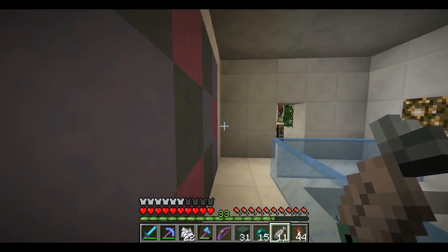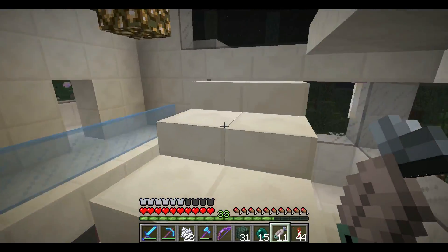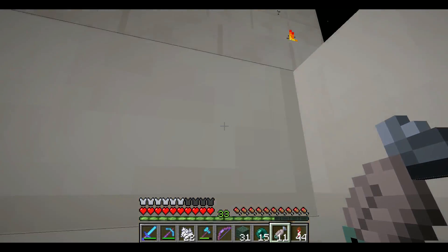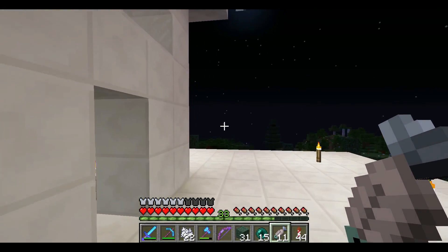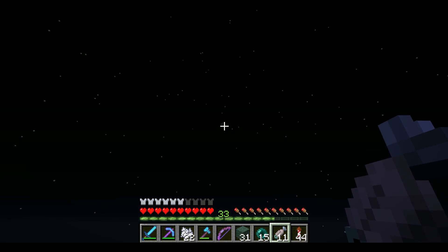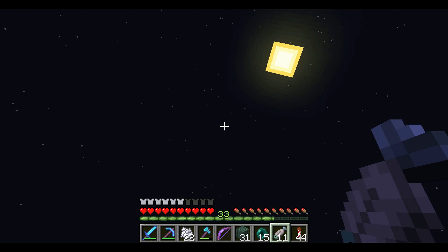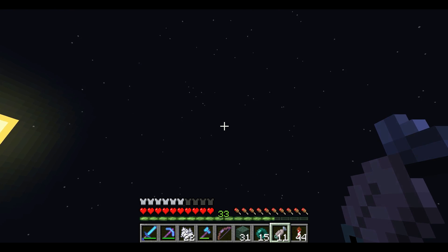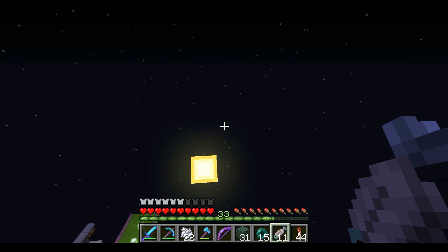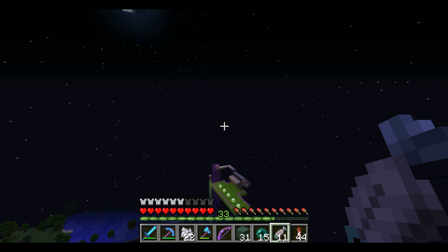Let's get up on top of the roof of my corporation here. It is nighttime but that shouldn't matter to us where we are going — I should be fairly safe from mobs. Let's get up here on top and take a little launch from our Elytra to save on some rockets. I do have my Elytra on, so let's take a little launch over here to the Witch Farm. I made this fairly close to my base because that's where the hut was. Way too high in the sky — I don't even know where I am. Okay, there's my base. Oh, there's the Witch Farm right there.